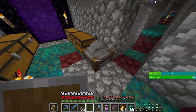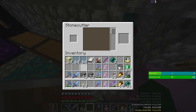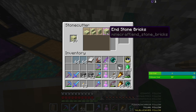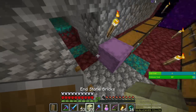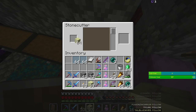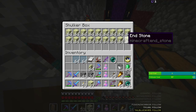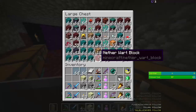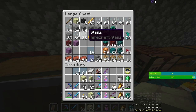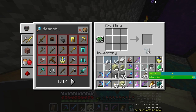I need to put this shulker box down somewhere. I've got a couple of options. For now let's make a bunch of end stone bricks and some end stone brick wall, or whatever it's called. Then get some regular end stone and some normal glass panes. I don't know how much this is gonna be — oh, a stack, perfect.